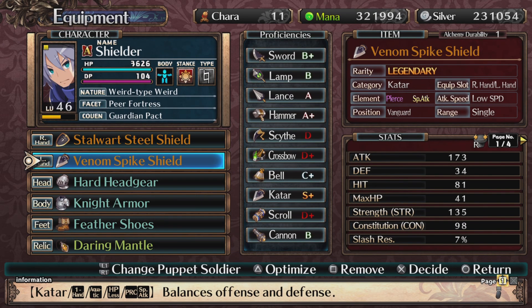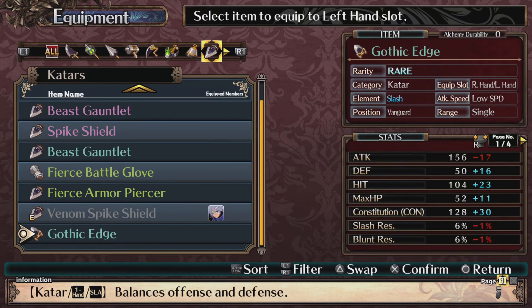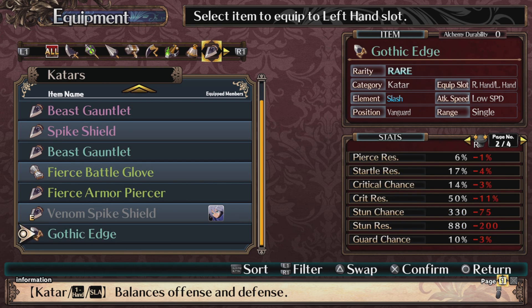Hey, I can equip that to my shielder. It's not bad — at least it gives more constitution HP. I'm gonna lose that attack a little bit, but I want that stun resistance.